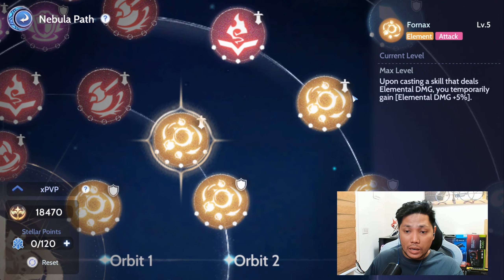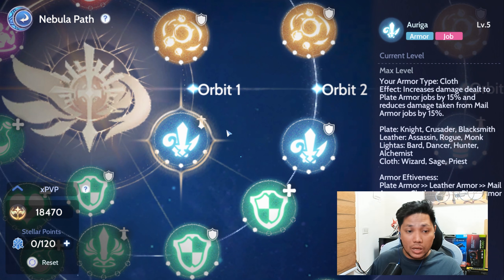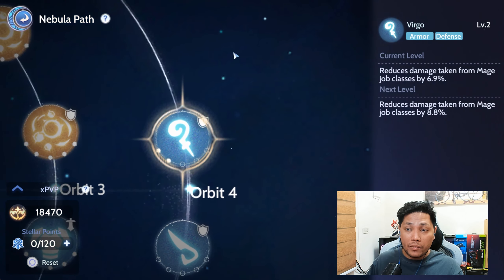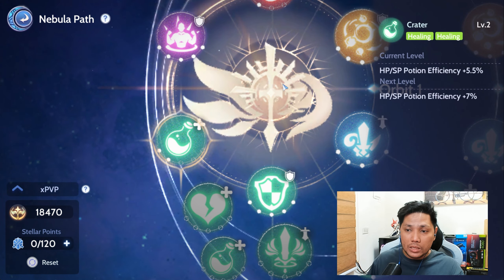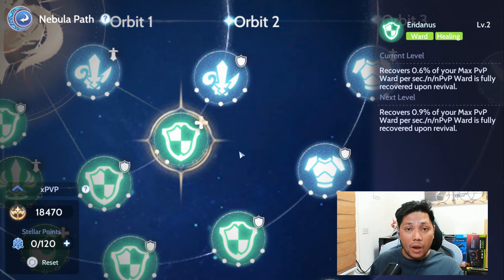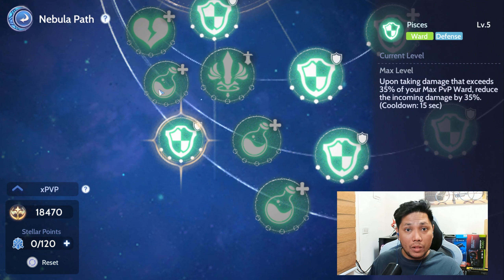Continuing the Nebula Path, I'm also using Fornax level 5, Monoceros level 5, Officius level 5, and Gemini level 5. For the Blue constellations: Origa level 5, Equius level 5, Orsa Minor level 5, Orsa Major level 5, Virgo level 2, and Leo level 2. For the Green ones: Crater level 2, Scutum level 5, Lepos level 5, Eridanus level 2, Canis Minor level 5, Canis Major level 5, and Physis level 5.